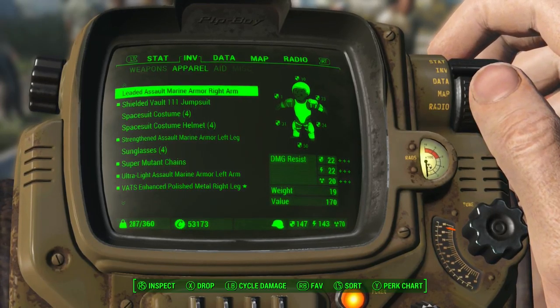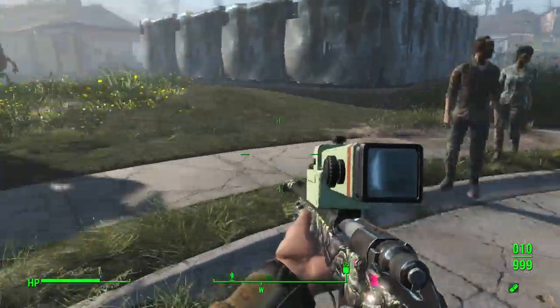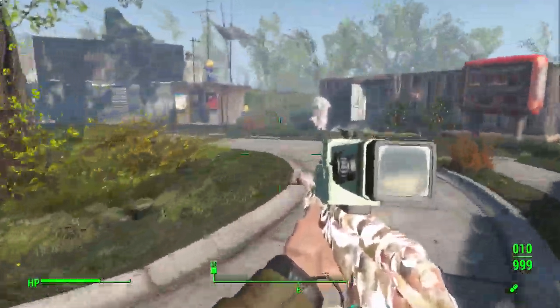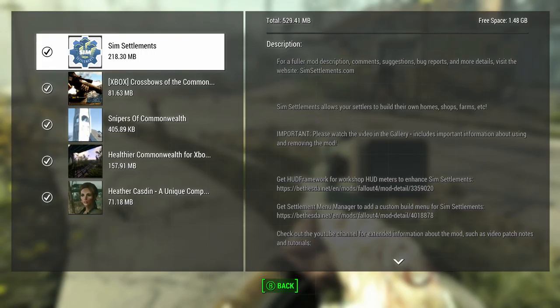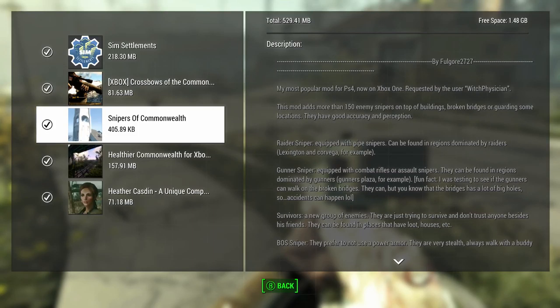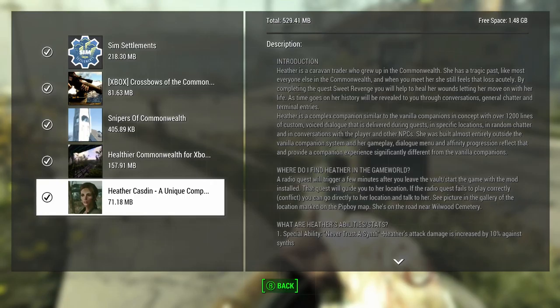I think that's pretty much all I had. We checked out all the weapons - different sniper rifles. Well guys, I'm not quite sure how to get them to build besides just waiting a long time. Sim Settlements probably takes a while before it allows settlers to build their own homes. Crossbows - we checked that out a bit. Snipers of the Commonwealth - we checked out the raider snipers and gunner snipers. Healthier Commonwealth was all the green we've seen in this video. And Heather Kasdan was my companion that I picked up at the beginning.